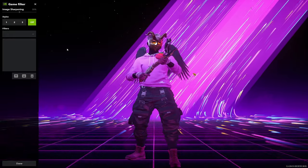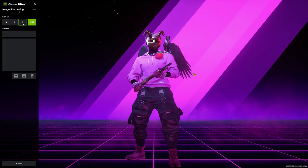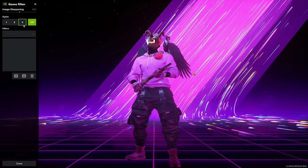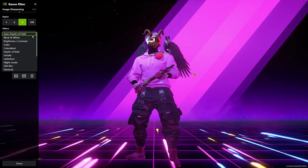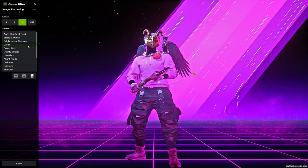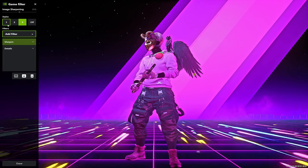Once you're in the Game Filter tab within your game, it will probably be in the Alt position. For the sake of this video, I'm going to go to Style 3 since Style 1 should have my settings. Now, what you're going to want to do is simply add filters.